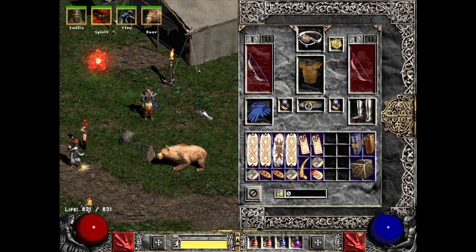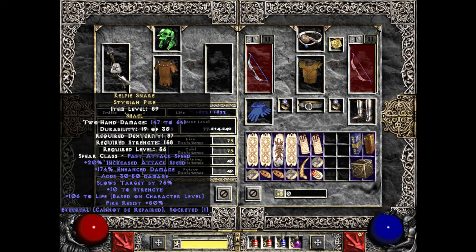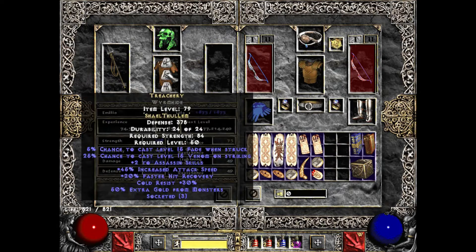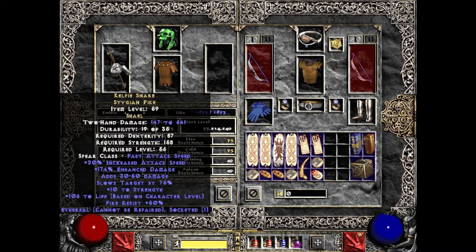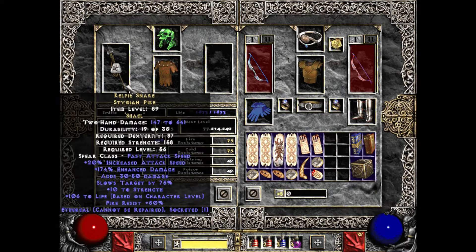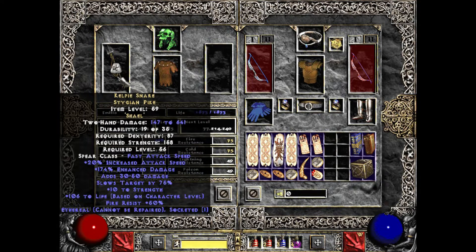This is the extremely poor man's version of everything - relatively easy to find. The most difficult thing to find is probably an ethereal Kelpie Snare. You need two Pul runes to up the Kelpie Snare and up the Witchwild, and then two Lem runes for your two Treacheries. The way I built the Merc is kind of paramount to the way that I play this build. The Kelpie Snare is the central factor. Treachery is just an awesome armor - the attack speed, the Fade - and I put a Shael in the Kelpie Snare to reach a decent breakpoint for attack speed.